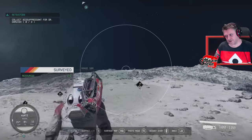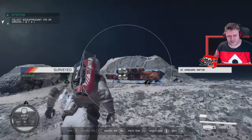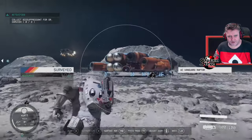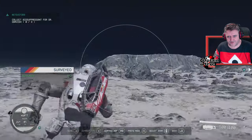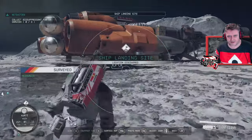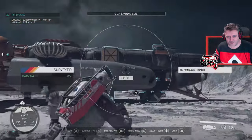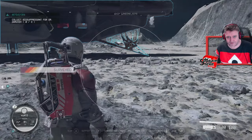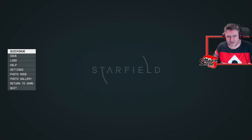We're practically at the ship - it's got some shiny bits on it. Oh, it's a UC Raptor. I don't think I'm going to be able to take that because it's United Colonies. What a cool ship though. Another ship took off over there. I would love to nick this - let me make a save and find out what happens if we steal this thing.